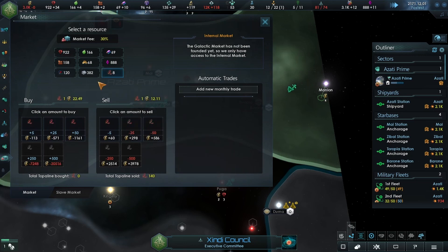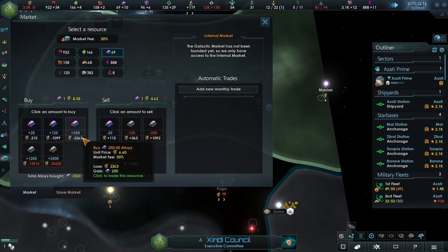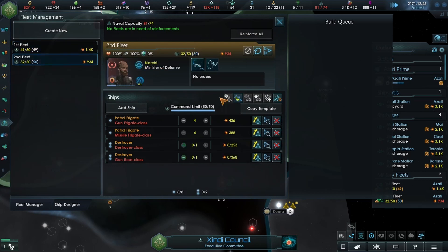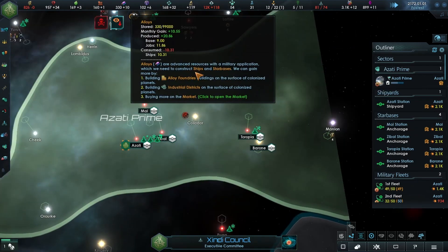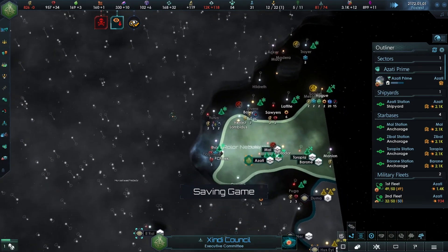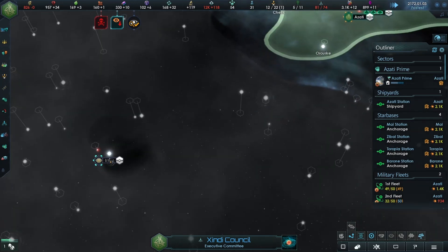Energy credits - we're losing them but we can easily sell things to make up for that. We reinforce you - nope, we still need 56. I'm not going to expand any more at the moment. Oh, why are the Husnock over here as well?